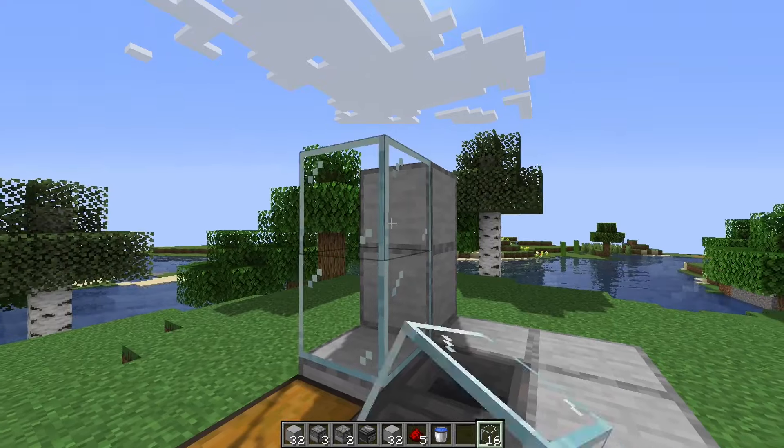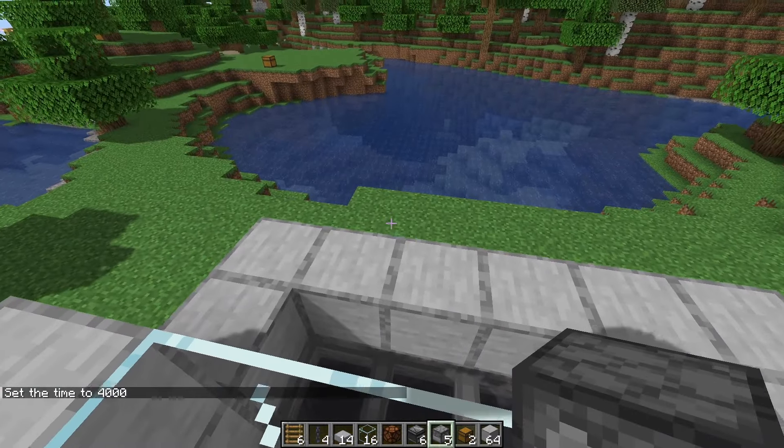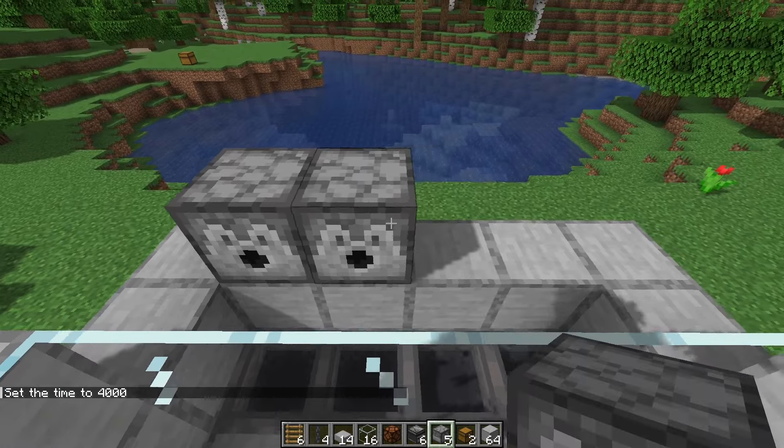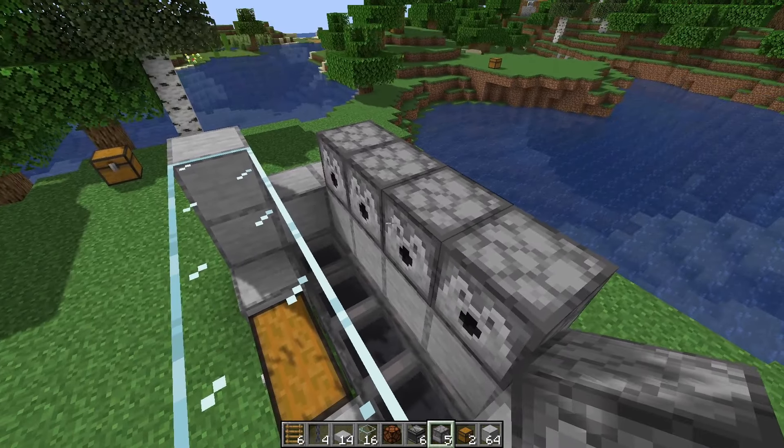Fill in the space in between with eight blocks of glass and then place four dispensers on these blocks here. Make sure that the faces of the dispensers are facing towards the glass.